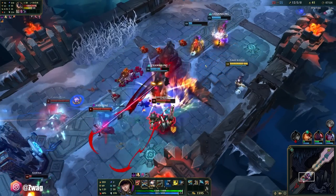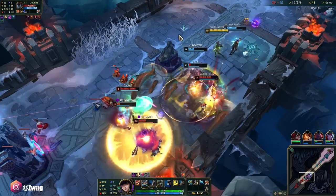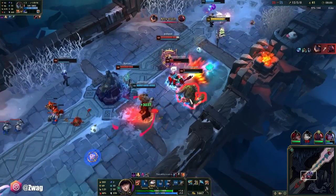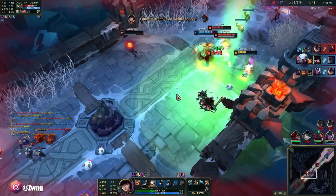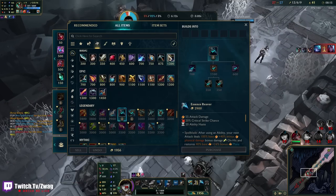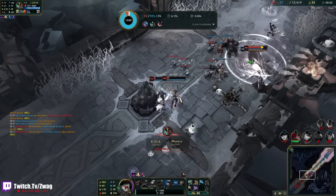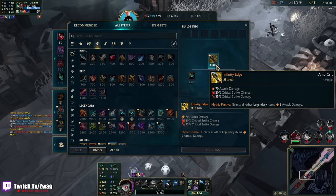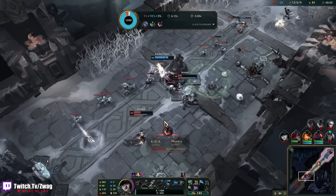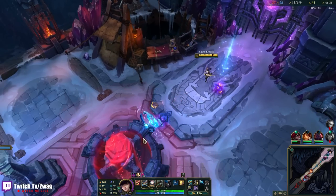Double shield. I'm just going to wear down Maokai. I got deleted. Ezreal tagged by the Vex ult again. Infinity Edge — it's going to give me so much AD: 80. Then I just need some LDR. He's building Heart Steel so I'll just do extra damage.